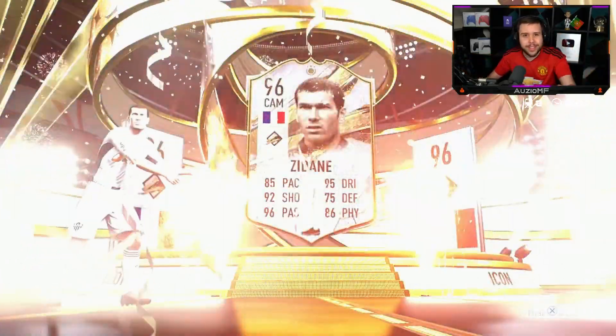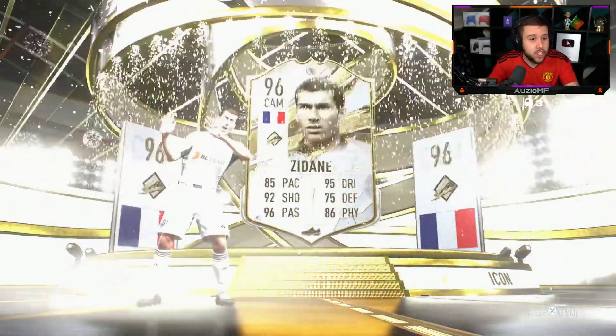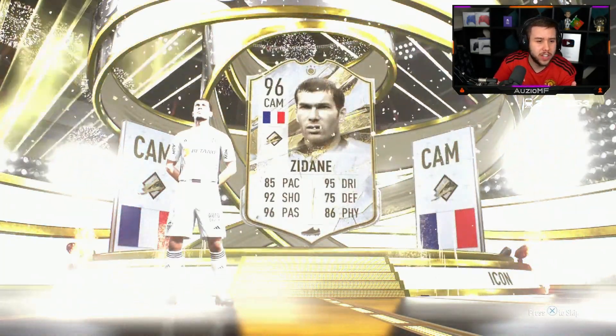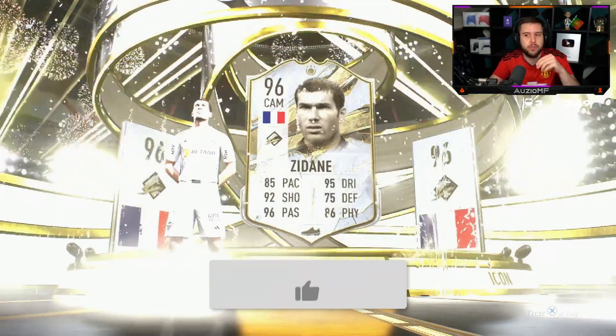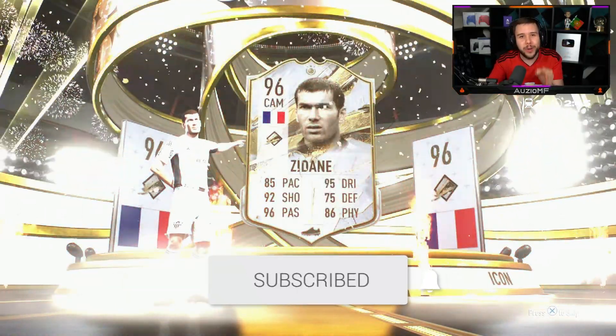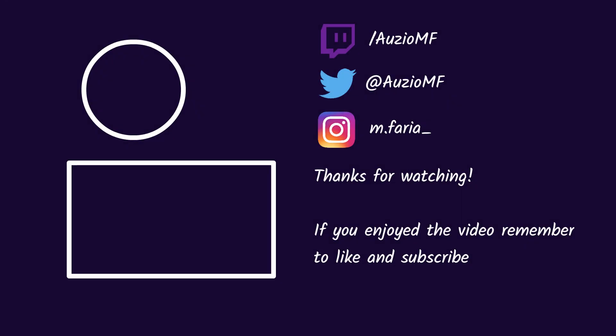He could have got the World Cup version but he doesn't — he gets prime Zidane. Is that the most expensive card we've seen today? Surely. There's no way he goes for less than Cantona. I expected three mil plus — he's actually at 2.9 million coins. Zidane — welcome!